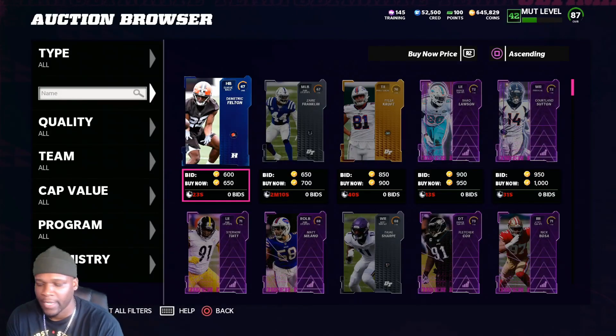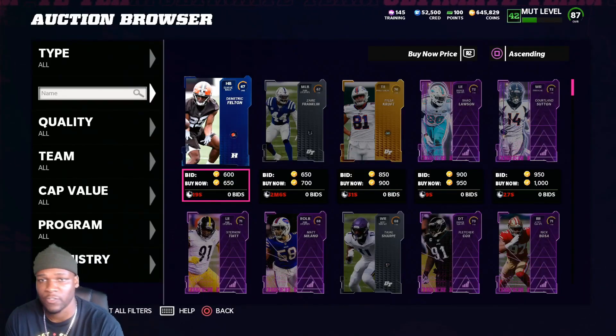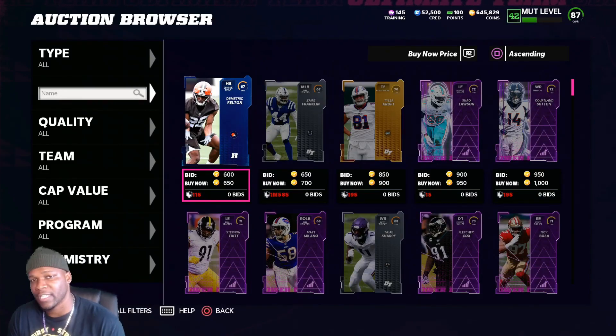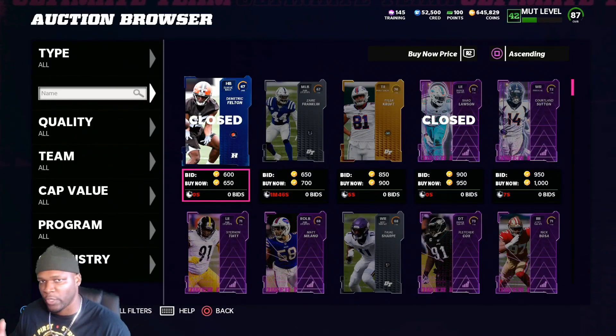If you haven't heard of sniping before, sniping is basically buying a card for low and selling it for high, or selling it for a price that somebody else is willing to pay for. You could start sniping with little to no coins — if you have at least 1,000 coins, you can snipe and make coins. So it doesn't matter how many coins you have.